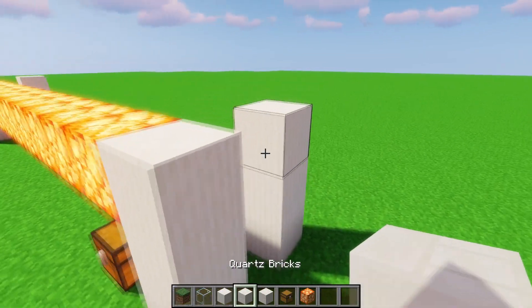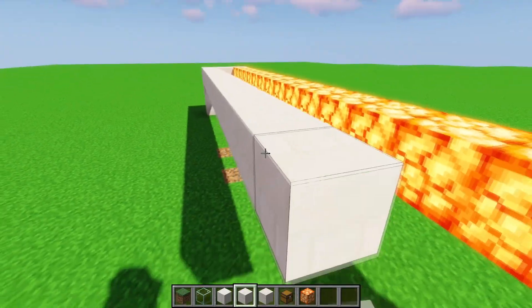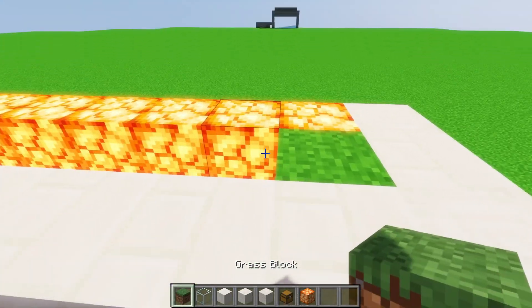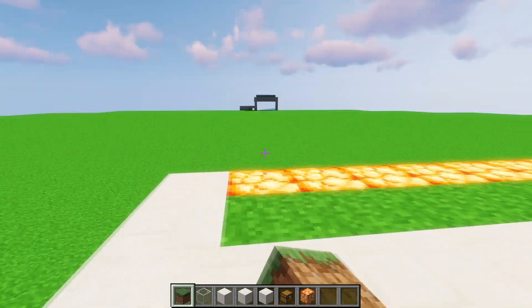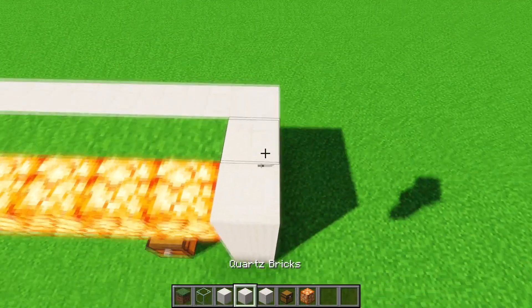Make a little outline — I used quartz blocks here. The middle is grass, and this is where your kelp will go. Kelp can grow on pretty much anything, I just use grass. Then go up another eight blocks on all four sides.